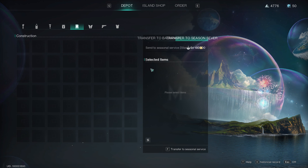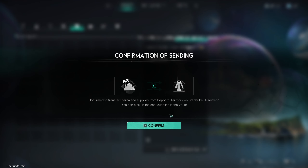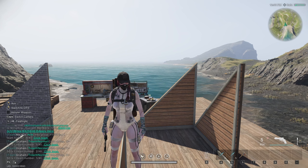Once you've fished enough, or you want to sell something to get Astral Sand, you click F8, click Island Shop, and click Sell. Here you will be able to get Astral Sand for these berries. And there it is right there.